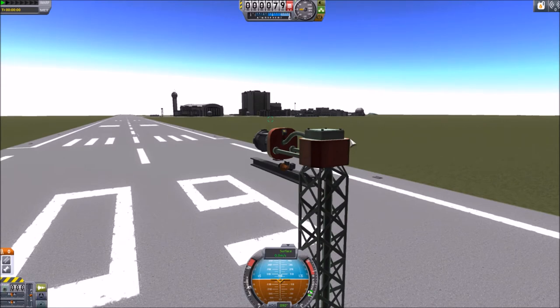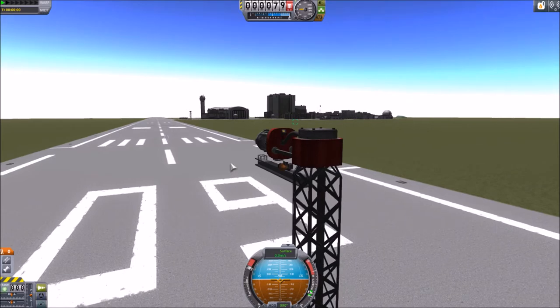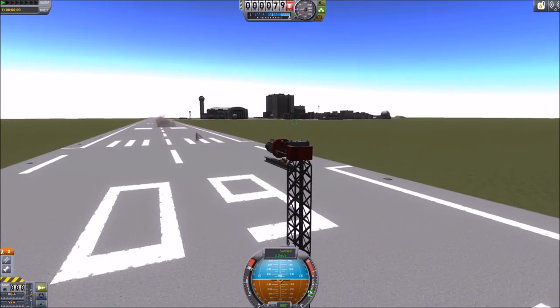Let me show you that it actually works. I'll disconnect that, and you can see it landed there. Then I'll throttle up the engine and give it a quick burst. You can see it flying off there — and there it hit the runway and exploded.